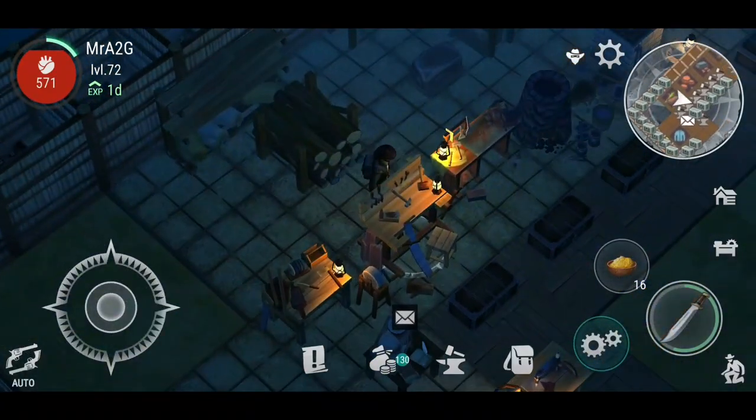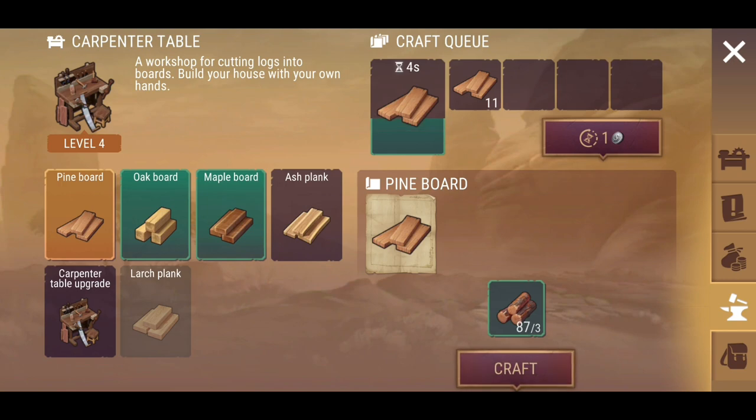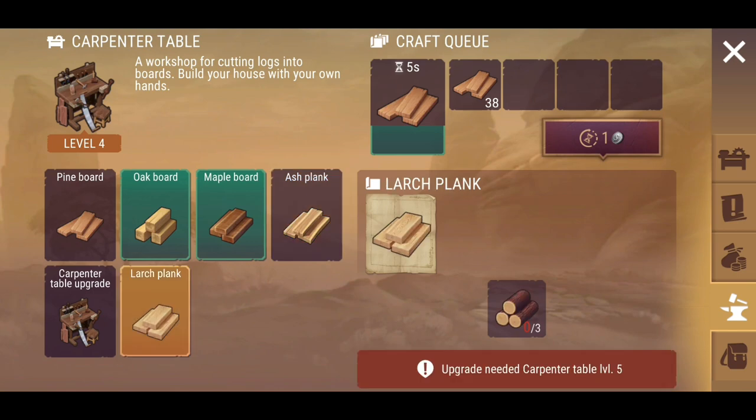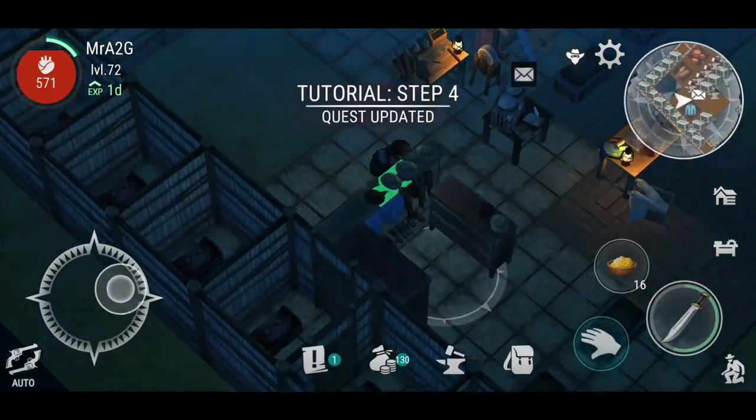I'm going to have to start producing pine. There it is — let's just go ahead and get that up and running. There we go. So 40 pine planks — I'm going to need more. And I think that's been updated actually — ash plank is now available. But there's no ash trees, that's the thing. And then you've got the large plank as well. Still need these other resources as well.